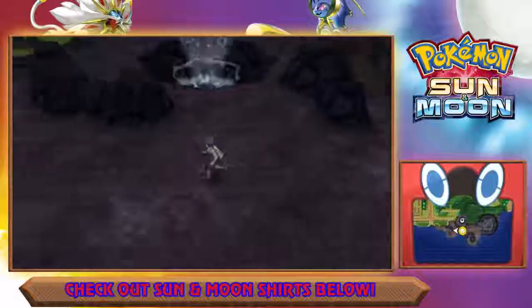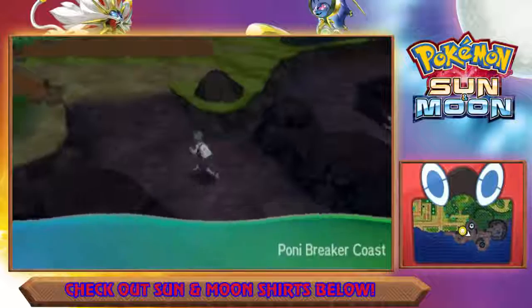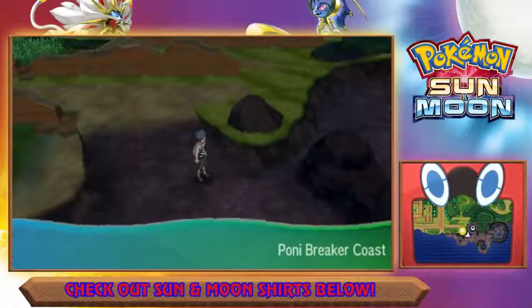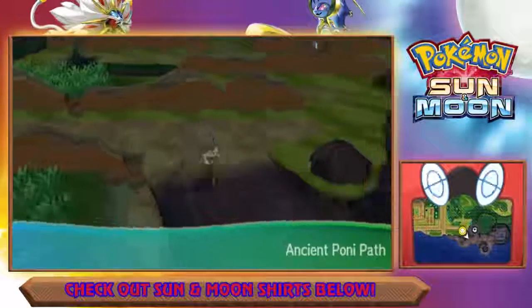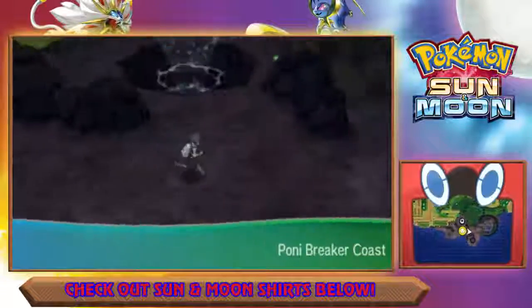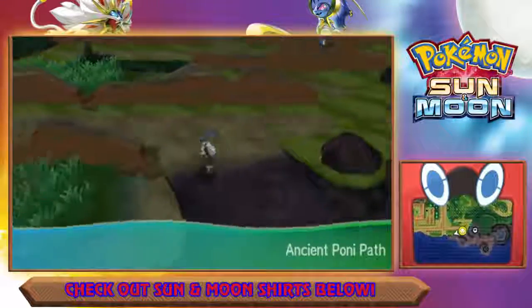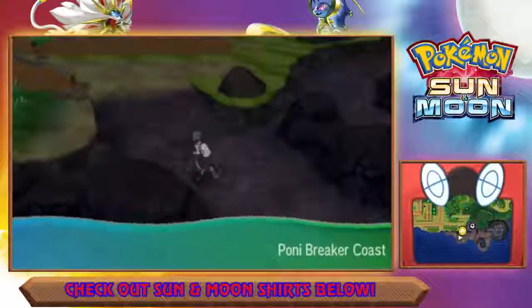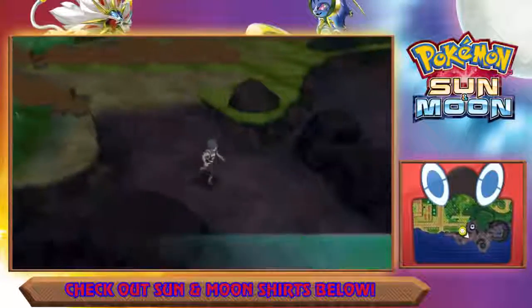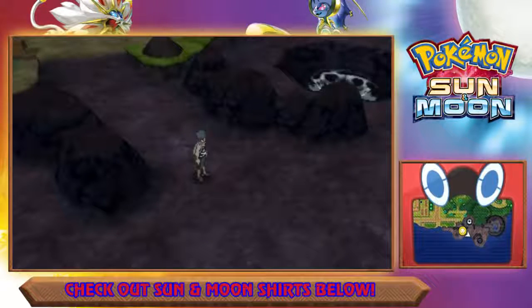What you're going to have to do — and this might take a while — is keep going back and forth between Ancient Poni Path and Poni Breaker Coast. Do that for about 30 to 50 times. It will take maybe 10 to 20 minutes, but it's better than waiting 24 hours for Wimpod to respawn. Wimpod will respawn after you do this about 20 to 40 times. Keep doing that until you see the banner for Poni Breaker Coast and Ancient Poni Path, then slowly creep up to check if Wimpod has respawned. When you see it, get on your Tauros and do exactly what I showed you.